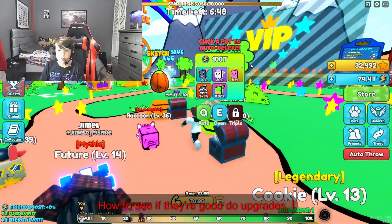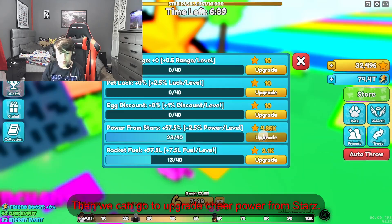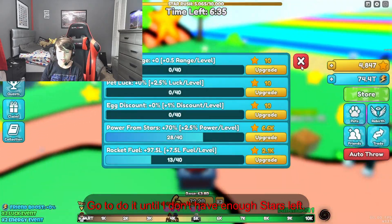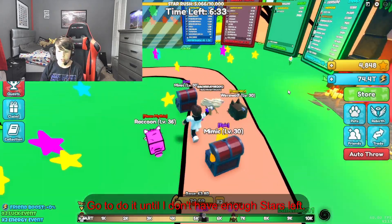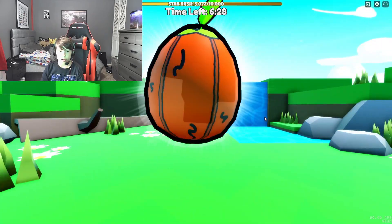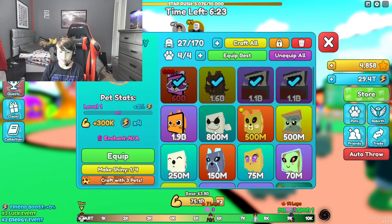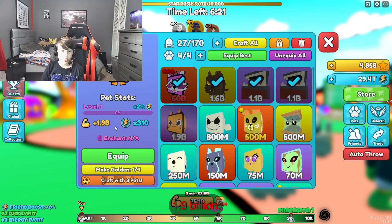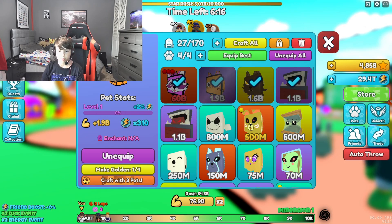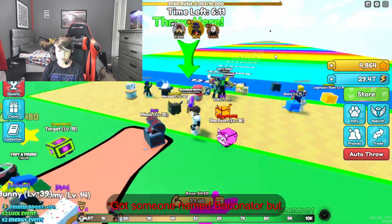You can do upgrades. I have enough for this one but let's save. Power from stars — there we go. Let's do it until I don't have enough stars left. Then let's open one sketch egg. Epic kitty! Let's see — 1.9 billion. Awesome.